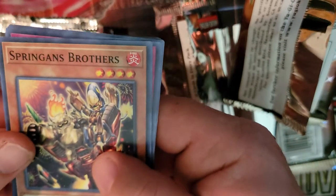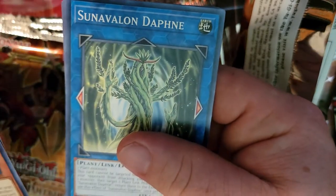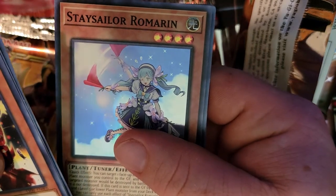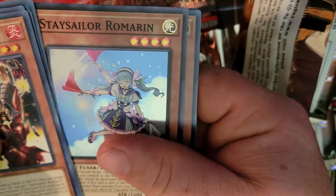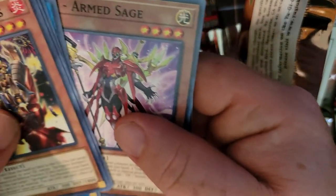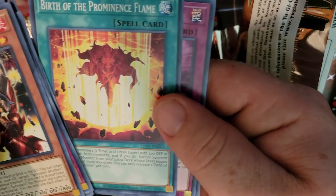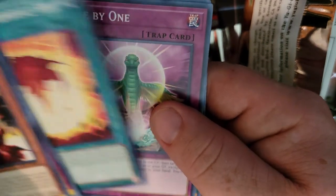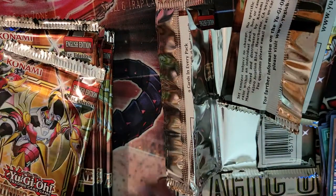Let's see — Springans Brothers again. Judgment of the Branded, Scrap Raptor, Sylvan Daphne. Oh, Stay Sailor or Marion — kind of cute looking plant monster. ZS Arm Sage, Birth of Prominent Flames — I just realized that's what Endeavor calls his big special move where he incinerates everything. One by One, Springans Booty. Alright, next pack.